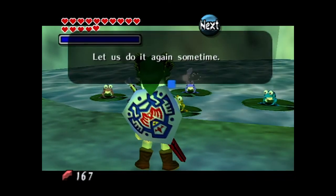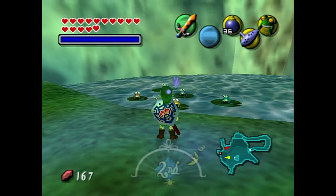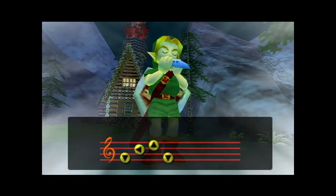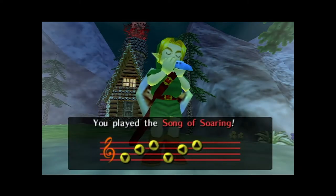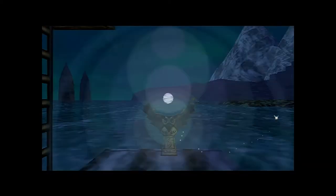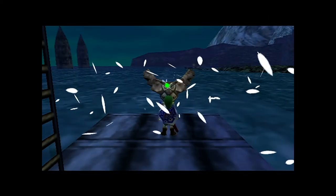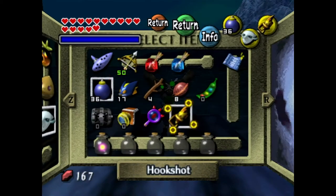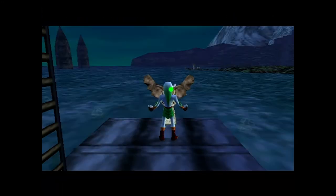Now we're done with the frogs. We're done here in the mountains — there's nothing left in Snowhead for us to do. Now we've finished up this area, let's make our way back over to the Great Bay Coast and finish up Great Bay. Because there's one other thing we can do in Great Bay, we'll fully be done with this area as well. Back in Great Bay, let's go ahead and equip ourselves the Zora Mask, and swap the Don Jero's Mask out for something like the Hookshot.